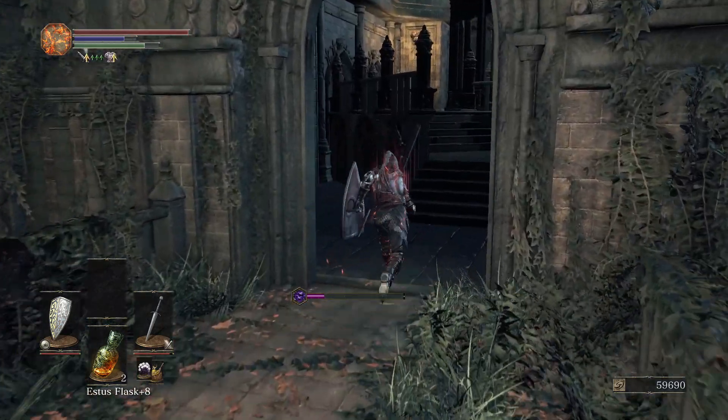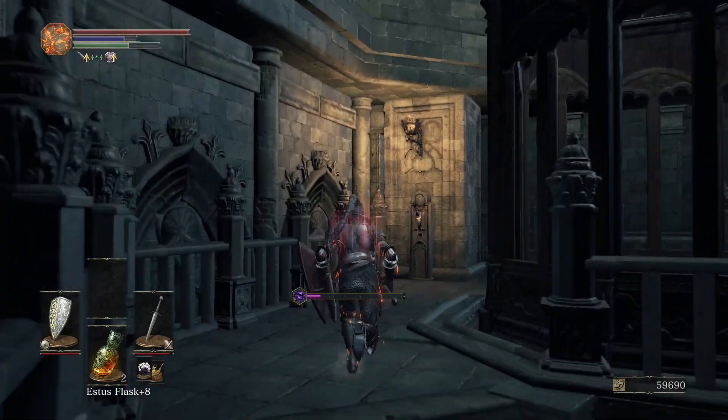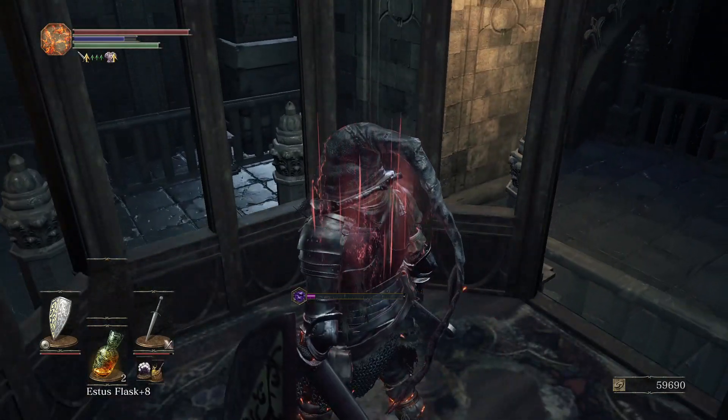Moving out of there, I use some blooming purple moss clumps to get rid of the Toxic and heal myself so I don't die. Now I take this elevator which will eventually lead to the shortcut.